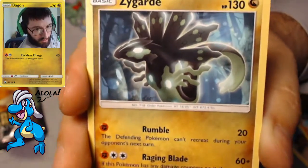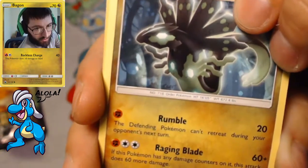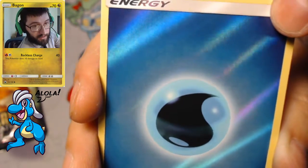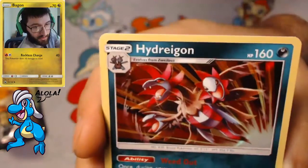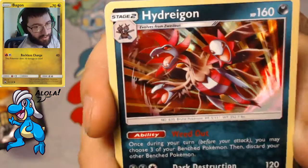We got a Ring of Fire, a Salazzle, a Zygarde raging with those blades, a reverse water energy — that's kind of exciting, didn't like it in the TCGO but it is what it is — and a Hydreigon to finish it off. That's our second Hydreigon this week.